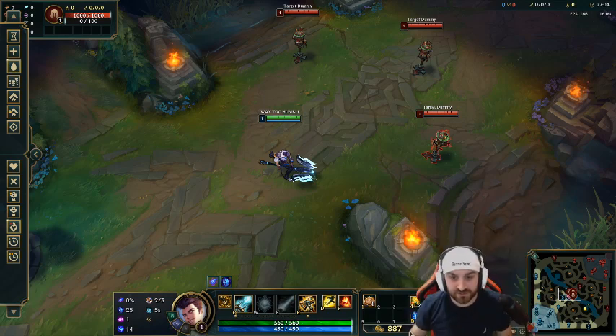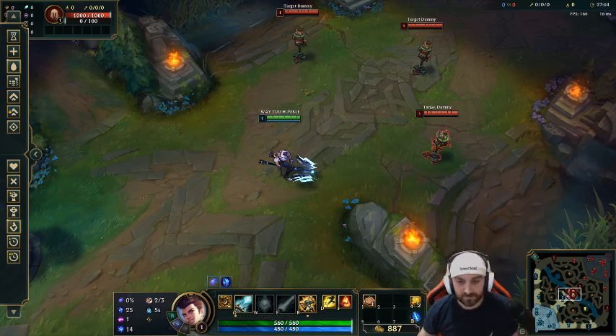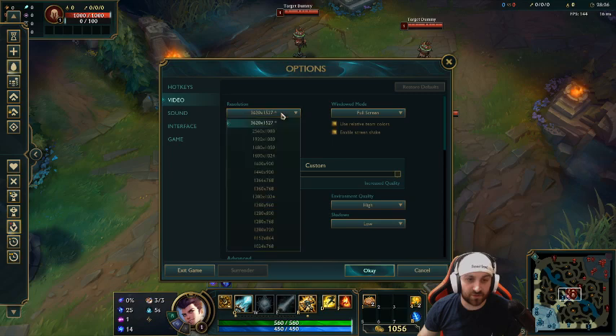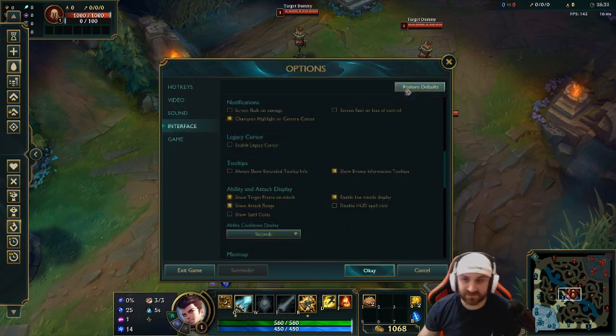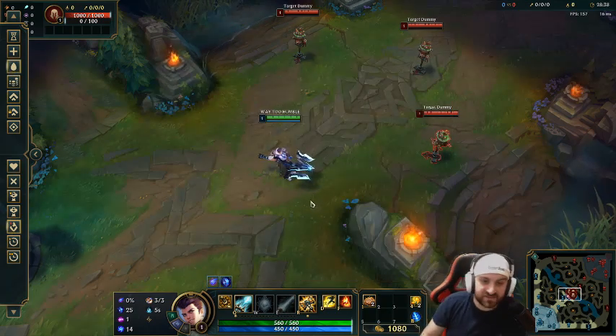Let's go back to the settings. We're going to keys, and we're going to restore hotkeys so I can show you guys what I do. Alright, we just restored everything — let's get into hotkeys.